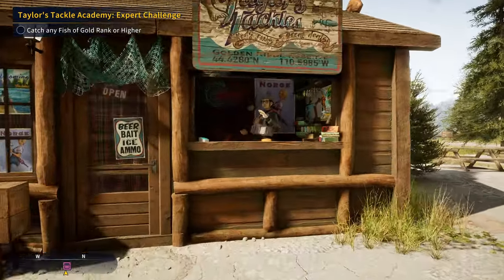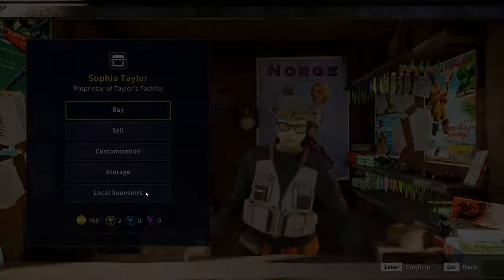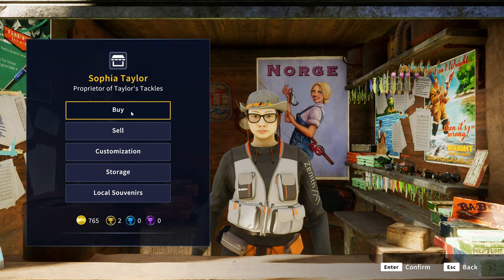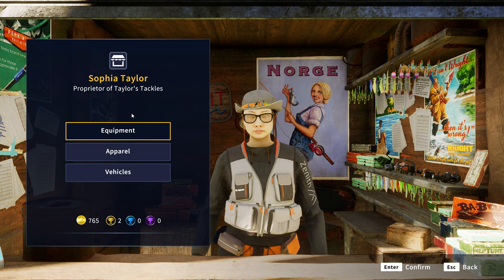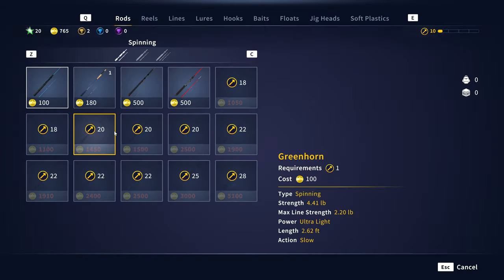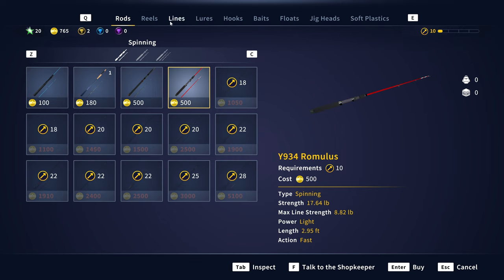Hello everybody, we are back here with the beginner's guide playthrough of Call of the Wild: The Angler. Today we're going to be doing a bit of a largemouth and smallmouth guide, primarily largemouth though. This will be focused on largemouth diamond locations. You can get diamond smallmouth from one of them as well, so we'll talk about both, but it's primarily going to be focused on largemouth.